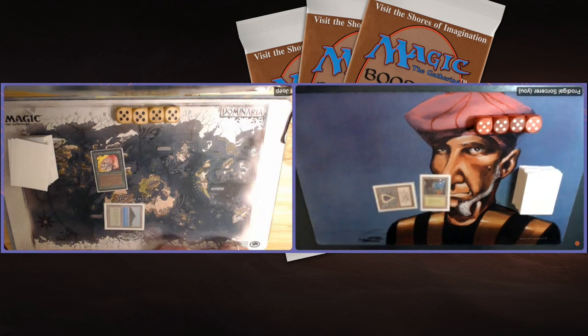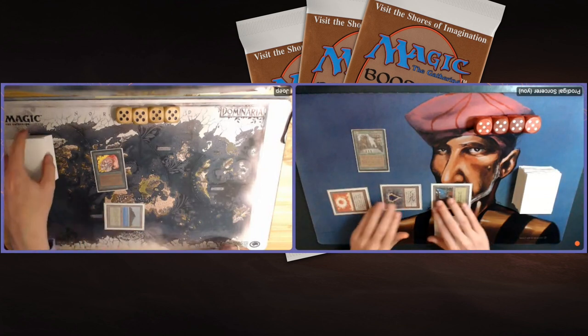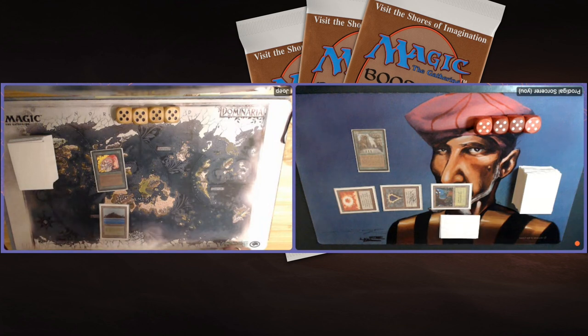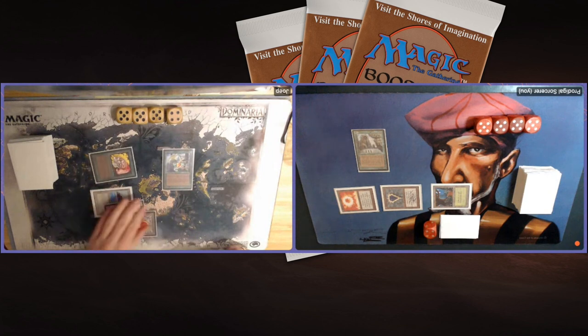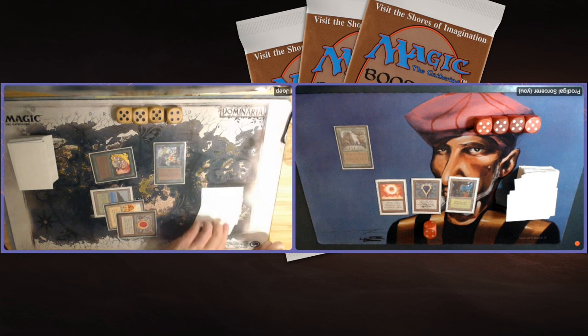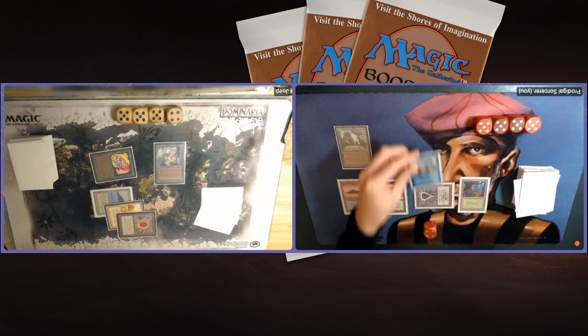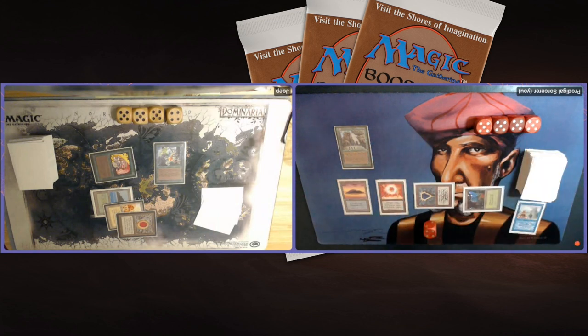I start with a Forest and a Mox Sapphire. There's a Sol Ring — very explosive start. And then a Sylvan Library. Sylvan Library lets me look at the top three cards in my draw step, put them in any order, and draw my card for turn. If I want to draw an extra card, I can pay four life, and I can draw two cards max. Joop is doing what his deck wants — in game one it was early Serra Angel, now he's going for an early Earnham. In game one I was fortunate to have Library of Alexandria getting a lot of cards, but now at least I've got my Sylvan.